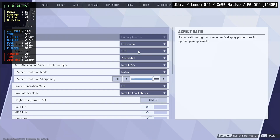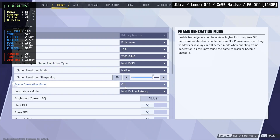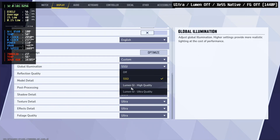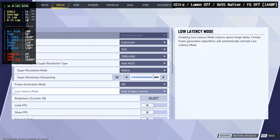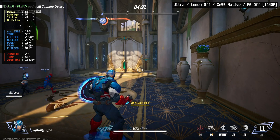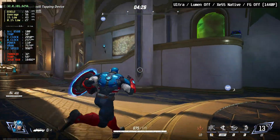XGSS frame generation just dropped for this game. I'm first going to show you the native performance. This is with ultra settings — I turned Lumen off because it's quite harsh on performance. I also used Intel XeSS low latency mode. Just to get a base frame rate, we're getting around 55 fps here.